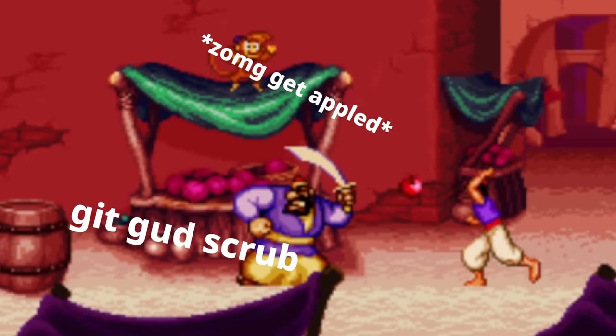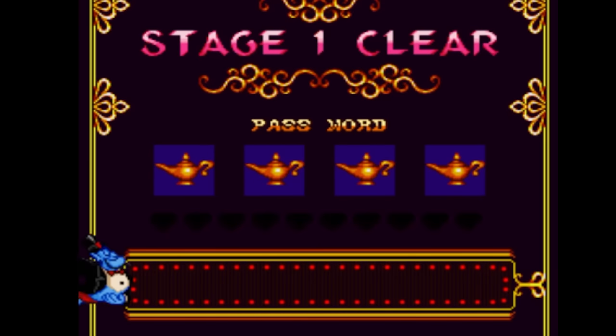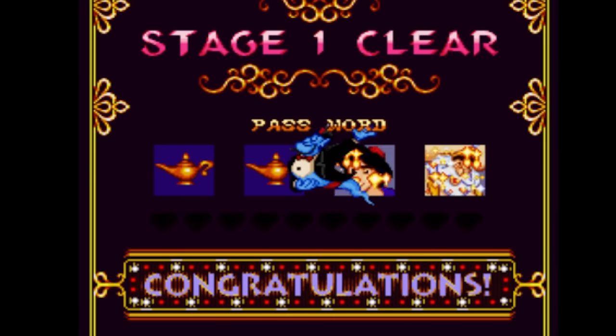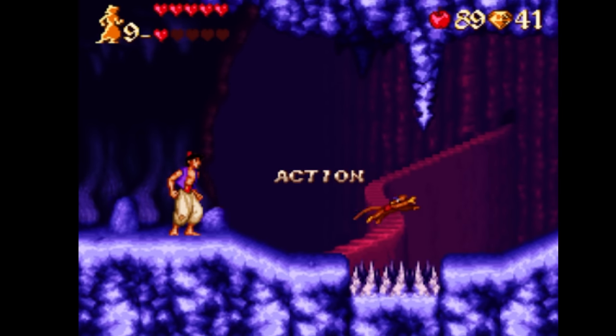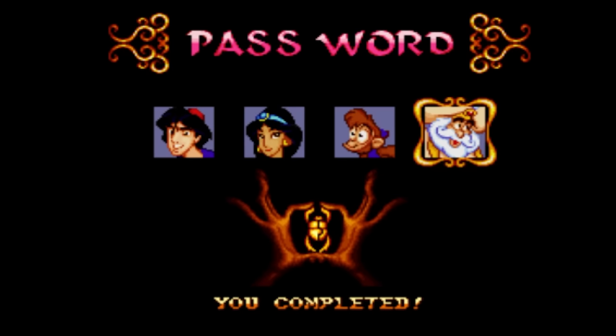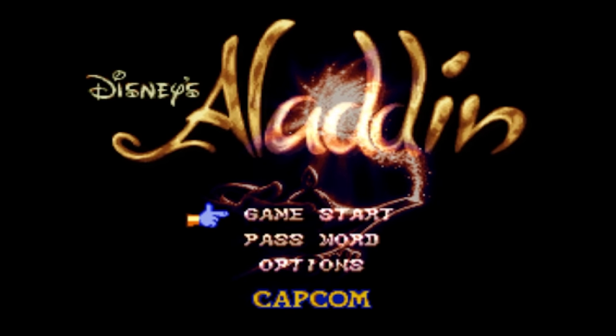I beat level 1 with my infinite apple hack. At the end of the level, the game gave me a passcode. That's when I realized I totally forgot about a major part of this game. Games in the 90s didn't have a lot of room to save the game, so instead they would give you a passcode at the end of a level that you could use to skip to where you left off. So if we could figure out how to break the passcode screen, we could teleport to the last level of the game, beat Jafar, and my father would finally be proud of me.